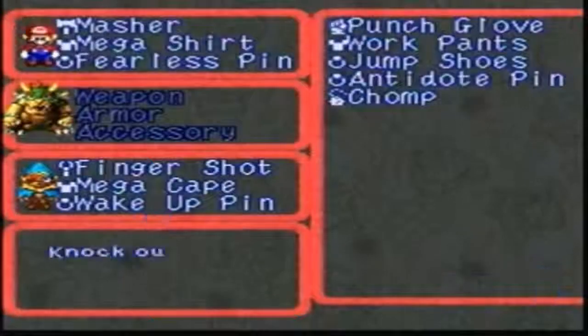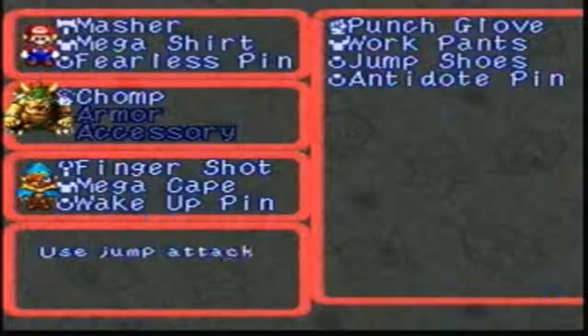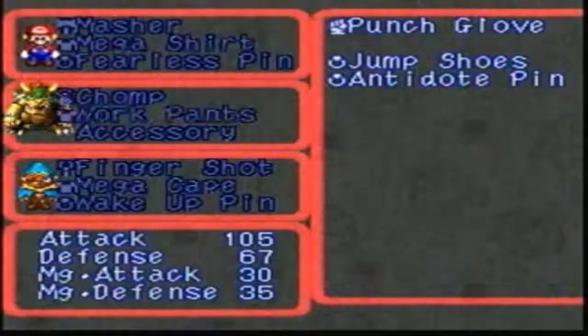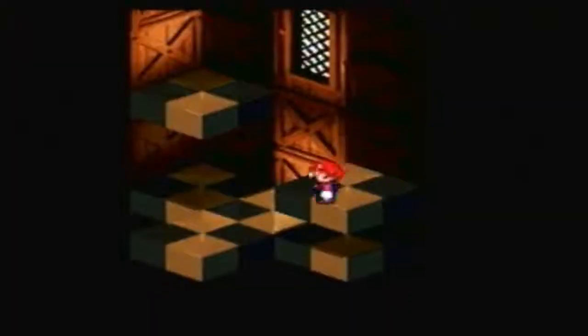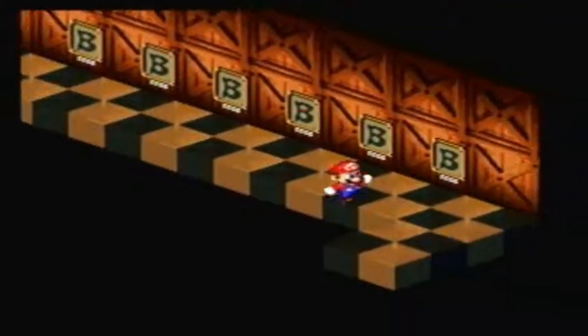So let's equip that and show it off in a battle once we can find the right thing. Let's put the work pants on Bowser, because Bowser deserves to have pants. I guess we can put the antidote pin on him for extra defense. It would be funny for him to have the jump shoes, even though he does have good jumping skills like in Mario Bros. 3.